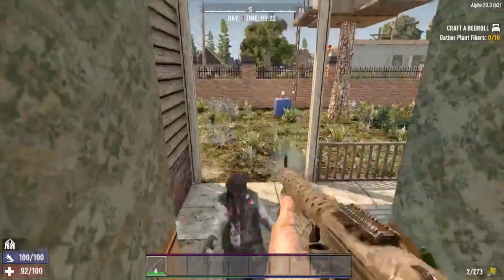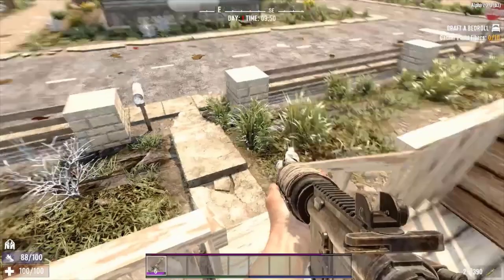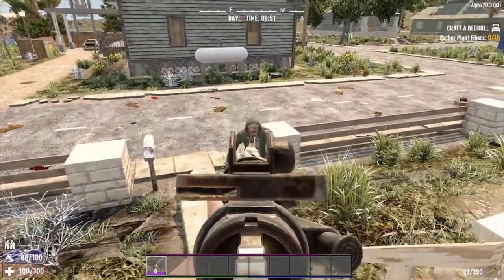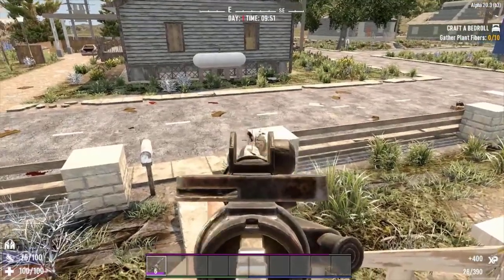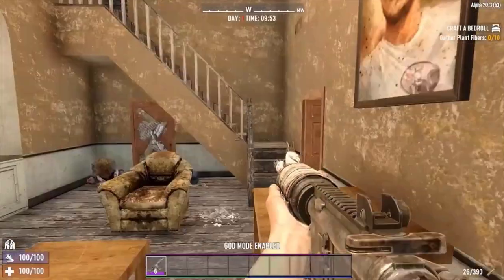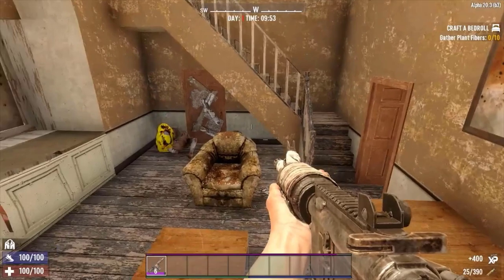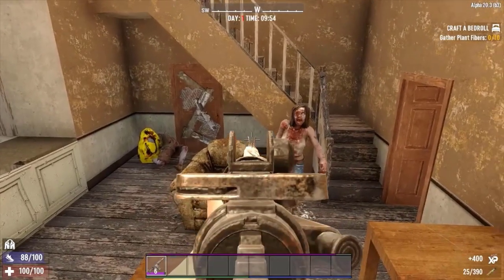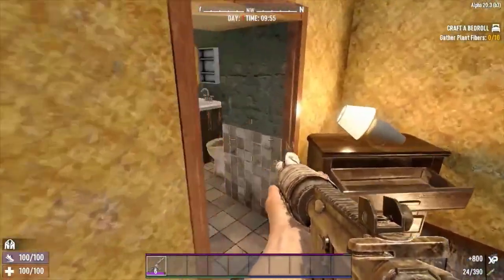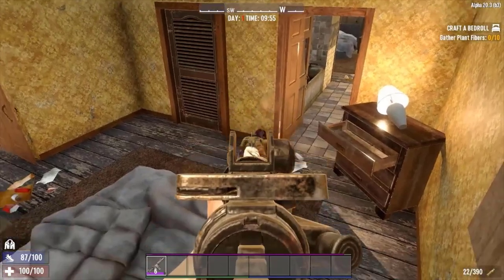Number 7: Tactical Assault Rifle. Range 50, entity damage 41/41/56 depending on ammunition, attacks per minute 405, magazine size 30. The best way to stay alive in 7 Days to Die is to kill the zombies before they surround you. Shotguns are great, but if a player misses their mark a few times they can find themselves in the untenable position of being attacked from all sides. Sometimes nothing compares to a high rate of fire and a large magazine.